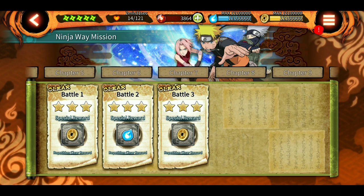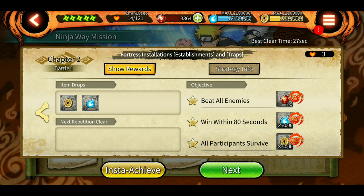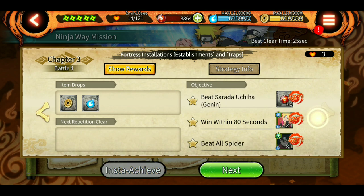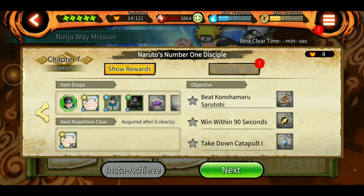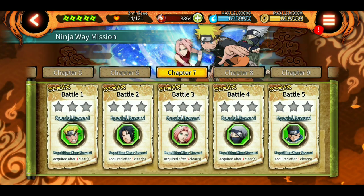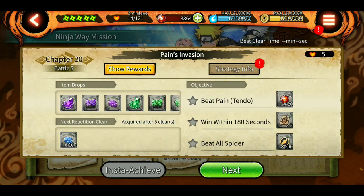If you look at the rewards here, each chapter's battle has some kind of shinobite reward. Here we have 10 shinobites, then 5, and 5 again in chapter two. I've already counted the number of shinobites you can get if you complete all the battles in all the chapters. Jumping to chapter 20 — if you clear it up to chapter 20 battle 3, you will have 640 shinobites. No kidding — 640 shinobites, and that's really a lot.